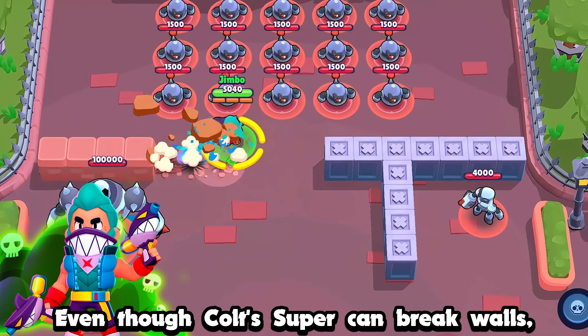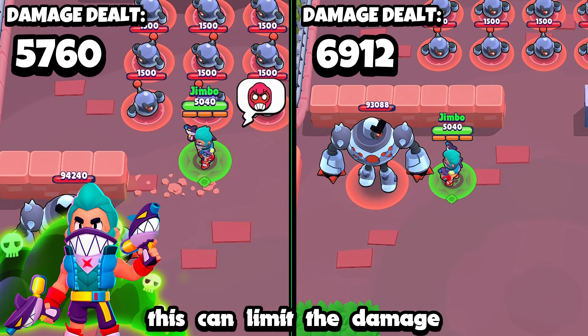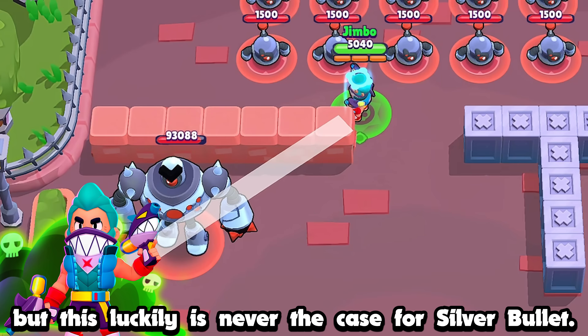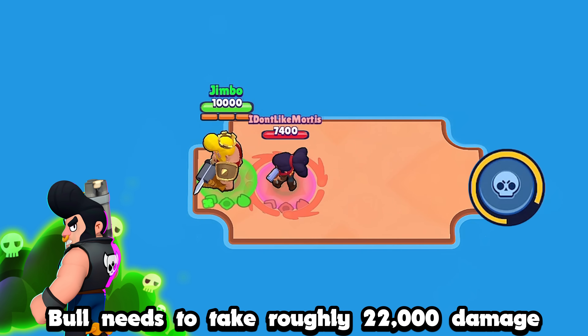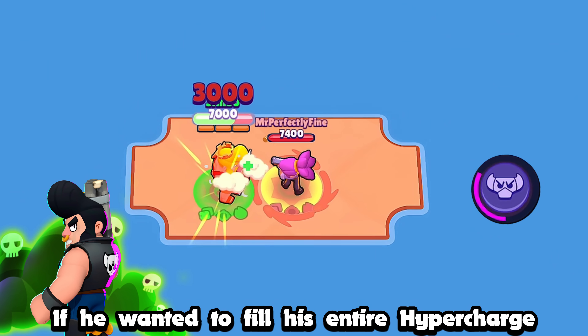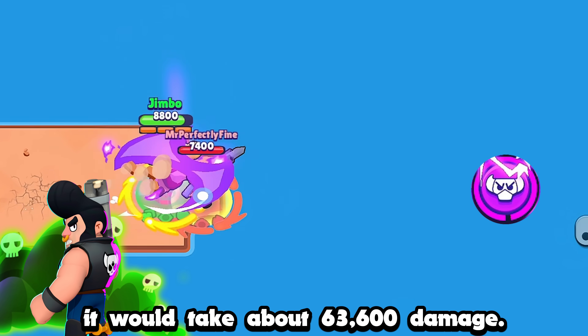Even though Colt's super can break walls, doing so does consume the projectile that breaks it. This can limit the damage Colt's super deals while attacking through walls, but this luckily is never the case for Silver Bullet. With the supercharge gear, Bull needs to take roughly 22,000 damage to fill his super completely. If he wanted to fill his entire hypercharge by just taking damage, it would take about 63,600 damage.